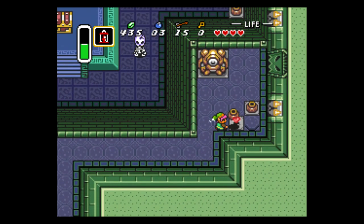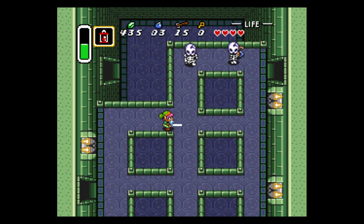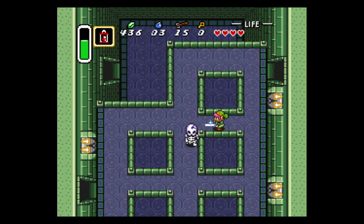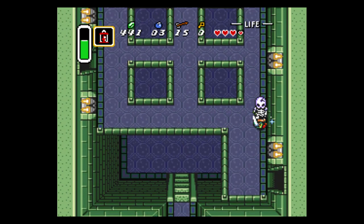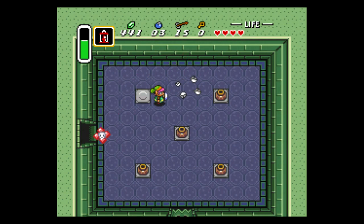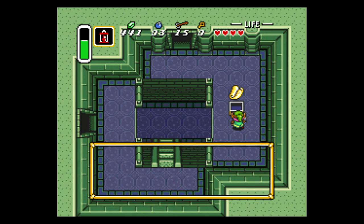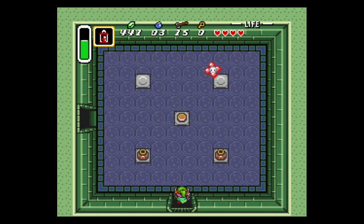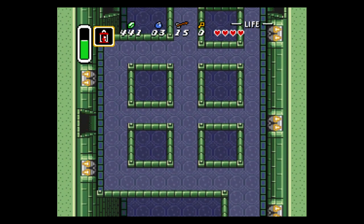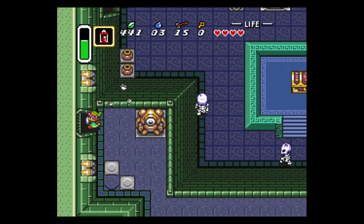Which way do you want to go? You can go this way. We've got Stalfos here. Now, there's a couple of variations in the game. You have these ones that just jump about when you try hitting them. And there's another variation of the Stalfos where they jump and they throw bones at you as well, as a sort of counter-attack. And there's ones that just throw their heads at you.